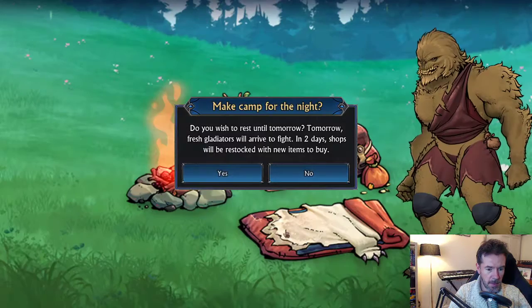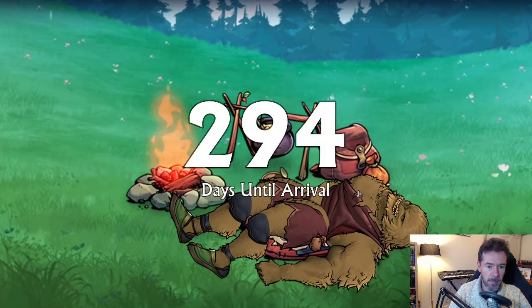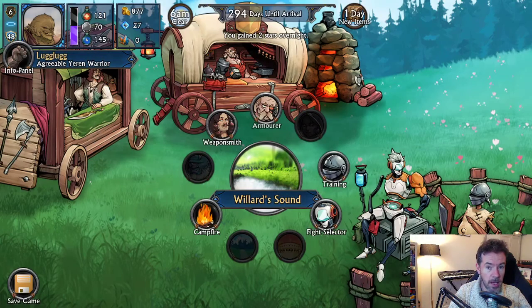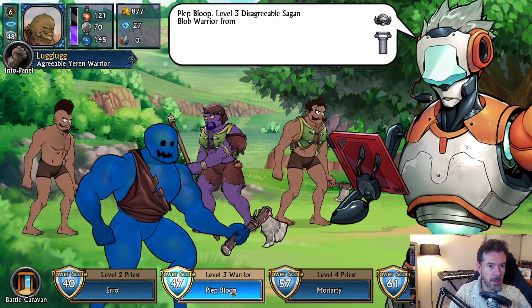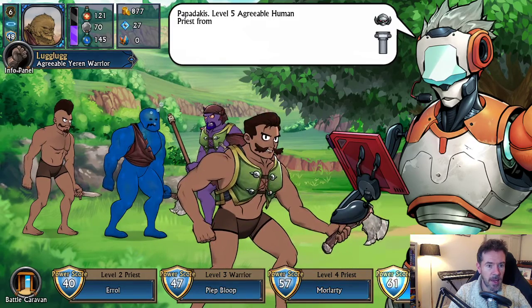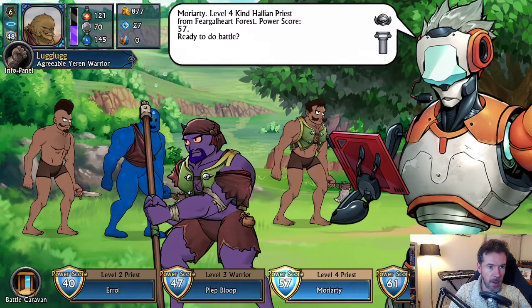All these opponents are evil, so let's rest and get some new gladiators in — I want to fight a gladiator of the same alignment. If you fight a gladiator of the same alignment, you get a Holy Heal spell; if you're evil you get an Unholy Heal spell. We've got an agreeable Priest, a disagreeable Sagan Blob, a kind Hellion Priest, and an agreeable human Priest — three out of four priests today! Let's go with Moriati.